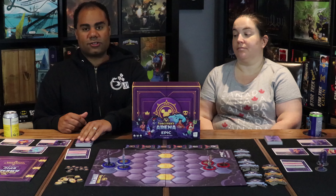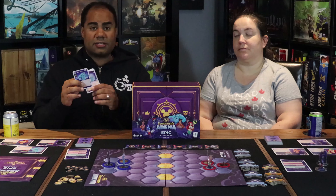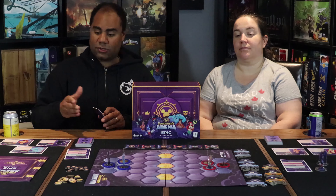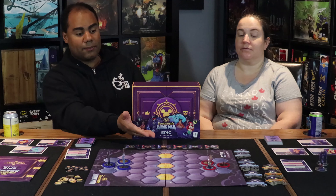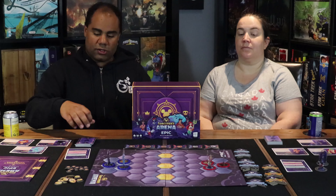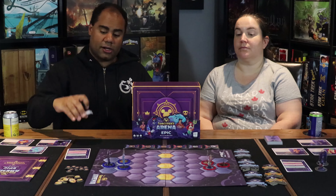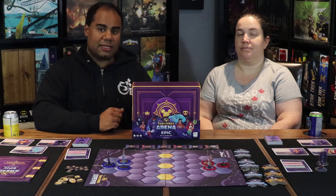You have a hand of cards based on the different characters. You'll be playing cards — some may be movement cards in green, some may be attack cards in red. You can only play one card per action for each character, and you're going to try to get the most victory points by the end of the game. The end game is triggered when you either run out of your deck or when a player reaches 20 victory points.